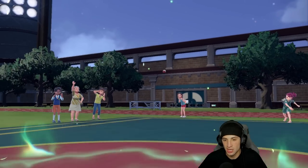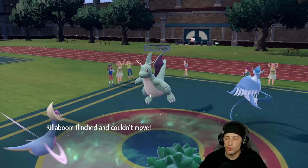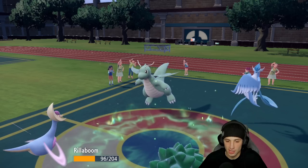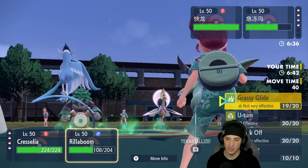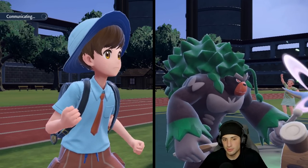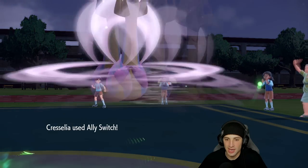Dragonite comes out — Air Slash coming across. We should be able to soak, but of course I flinch — so bad. Ice Beam comes out, can I get a freeze? No, just flinched all day. Now I think is a perfect time for a nice little Ally Switch — I want to try to land Knock Off.